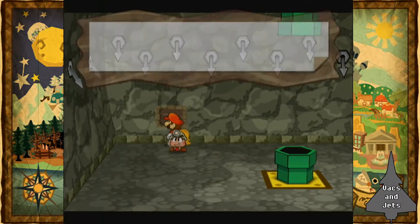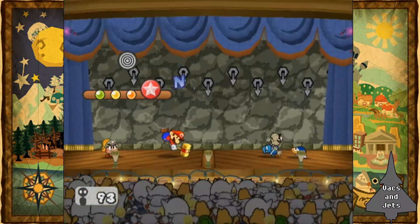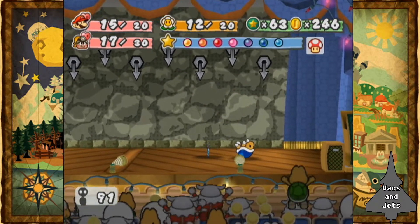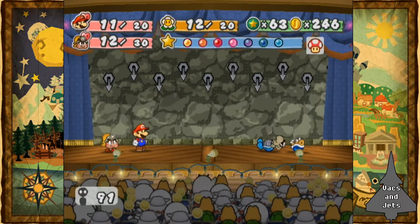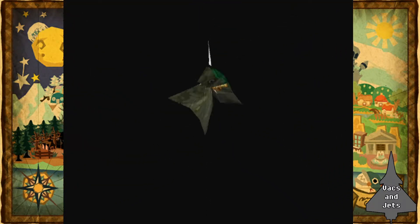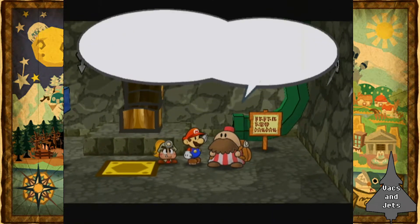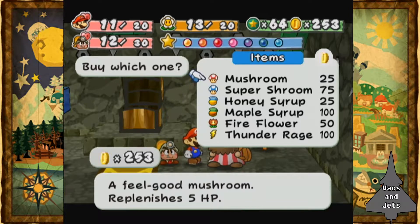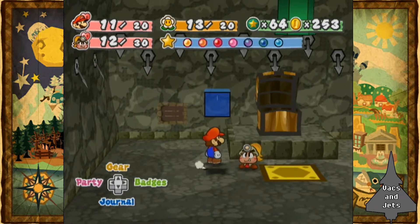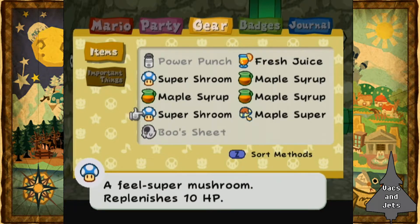I'm gonna check which floor I'm on — level 38, twelve floors away. We'll do a quick hammer and then let Goombella finish the Koopa off. Enemies are getting a bit tougher but I think the next floor is just gonna be... a markup. I'm not paying those prices for those goods. You only have two or three FP-restoring items.